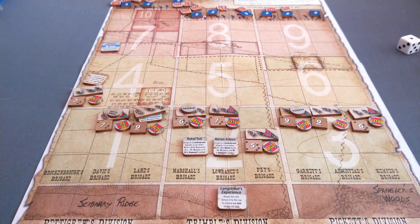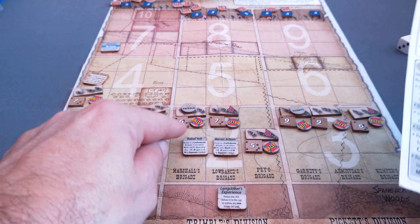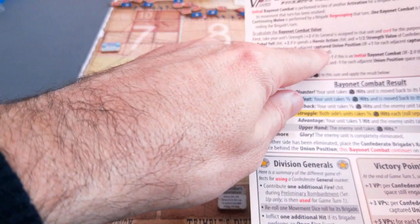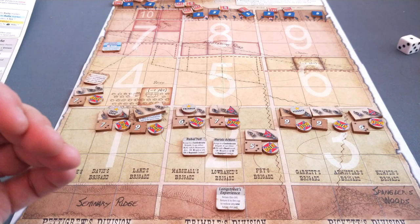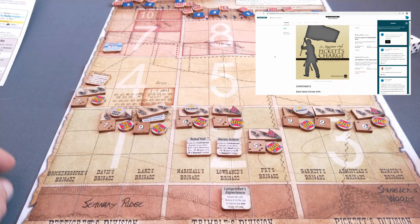When you reach - if you reach - the Union lines (a lot of times your brigades are completely wiped out), you engage in bayonet combat. You add up the strength of your units, based on their strength plus their generals, adjacent units, heroic action chits, and each adjacent captured Union position. This is why it's handy, once you've captured one position, to fan out from that position left and right - those captured positions help you with each adjacent position. It is a very fast playing game, pretty light, easy to grasp rules, a lot of fun. You're playing through all of Pickett's Charge very quickly. The deluxe version of this I am super excited about. The link is in the description below - it has not been released yet but keep your eye on that link in the coming weeks. That is Herman Lutman's In Magnificent Style.